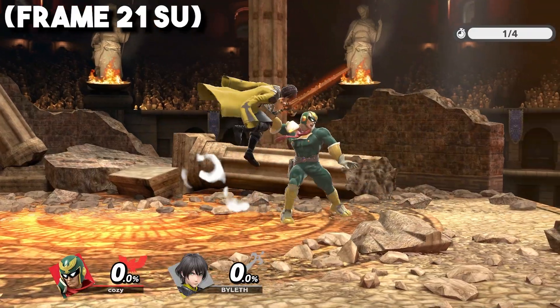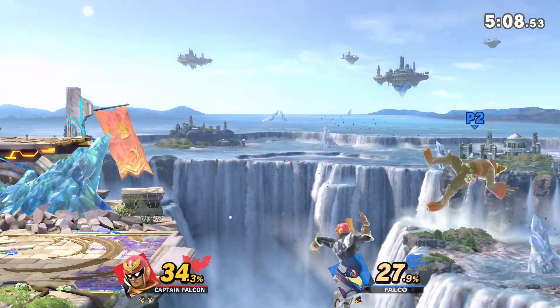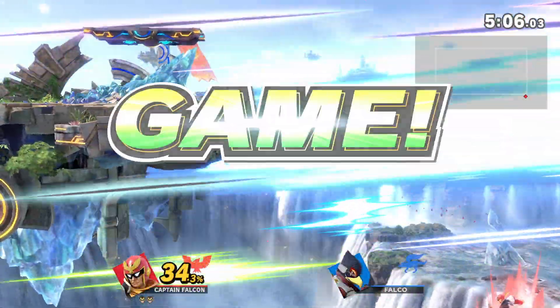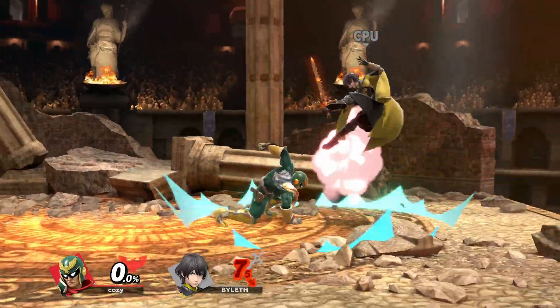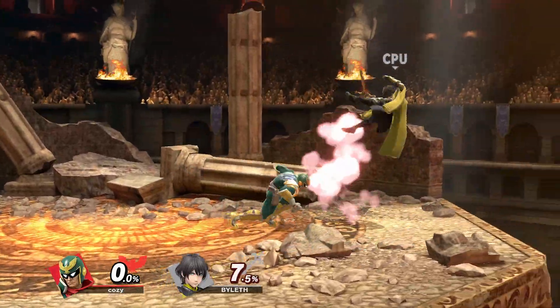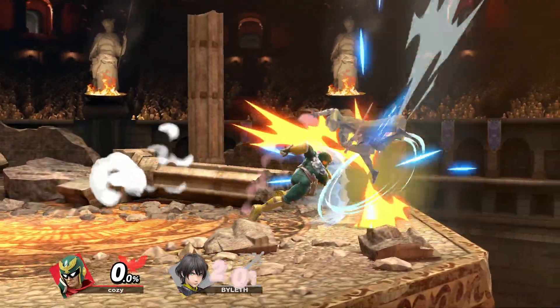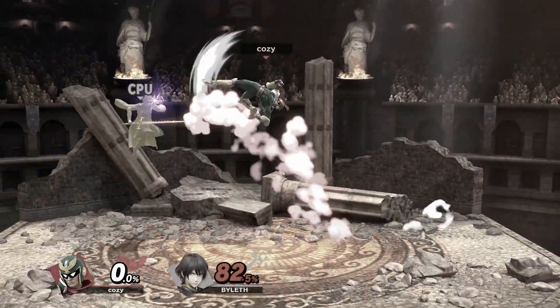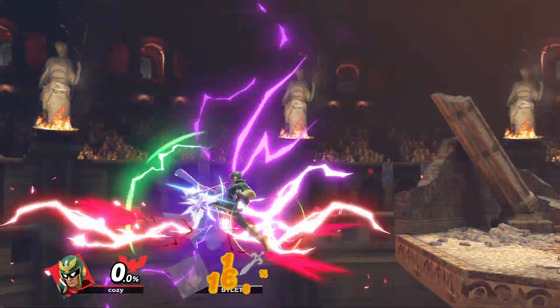Down Throw is usually regarded as Falcon's best throw since it's his premier combo throw. It won't really kill as opposed to other kill throws, but you can get true follow-ups like up air, neutral air, and back air, as well as dash attack on the IO. At high percentages it becomes less useful, but you can still use it to condition your opponent into air dodging, which Falcon can easily cover.